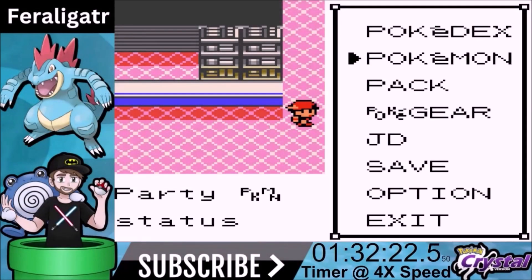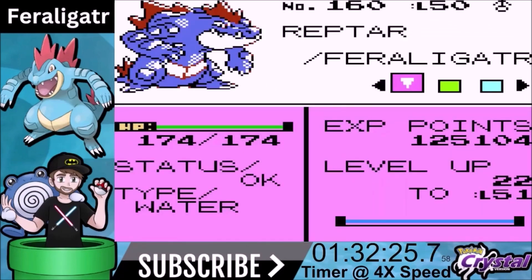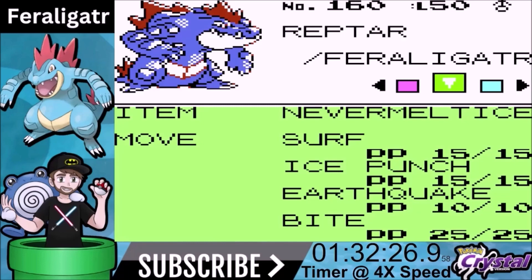We're in the Elite Four at a good pace. We're at level 50. We're holding the Never-Melt Ice — if you haven't seen my prediction video I recommend you check it out. In this generation you hold items that give you a boost in that type. The Never-Melt Ice gives us a 10% boost on all ice moves. We also get a boost from whatever badge we win — when you beat the ice gym you get a boost in ice moves, when you beat the normal gym you get a boost in that, and so forth.